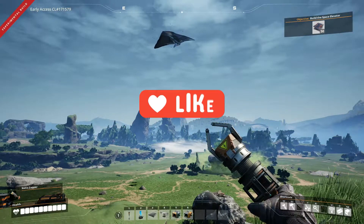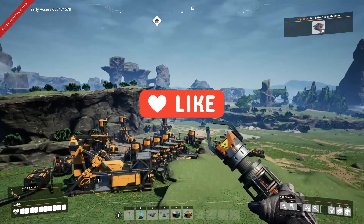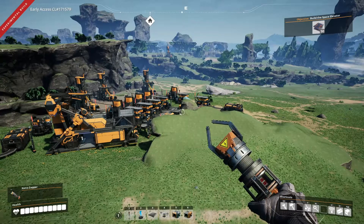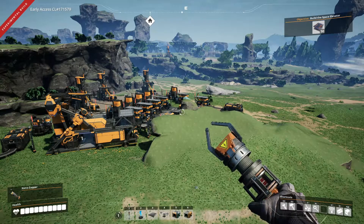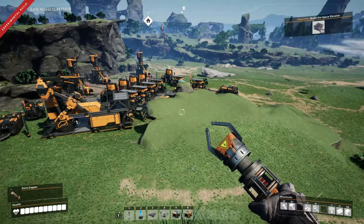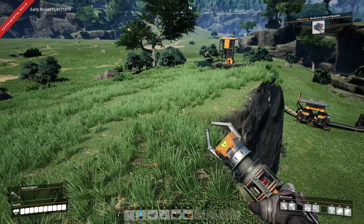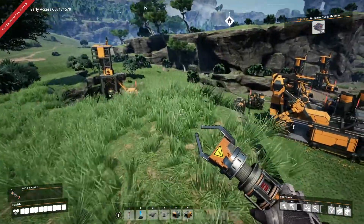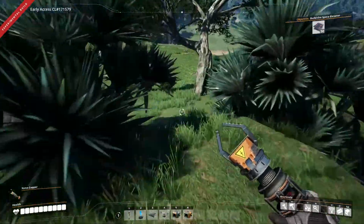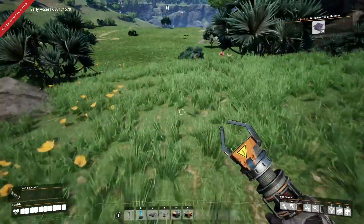Hey peeps, GamerDrag here. Welcome back to Satisfactory where last time we managed to get some production up in copper. I was going to run an experiment over the period of time we were apart — I was going to see how the power plants worked offline. However, just seconds before I disconnected from the server, I heard that fateful noise of all the power running out. And so that's where we are at the moment — back in a situation where we have no power and no hope.